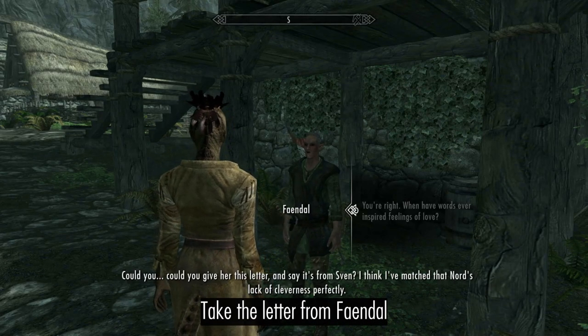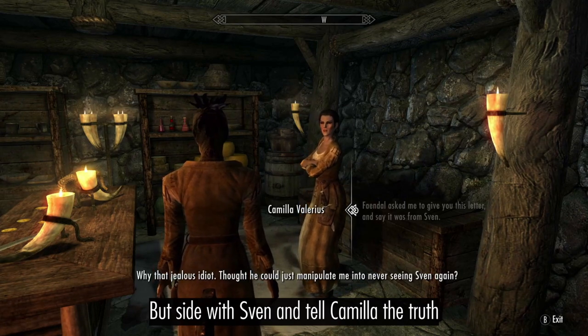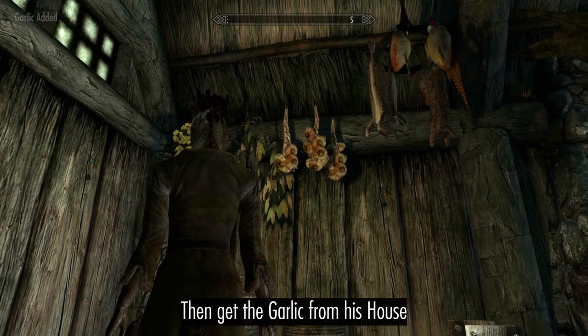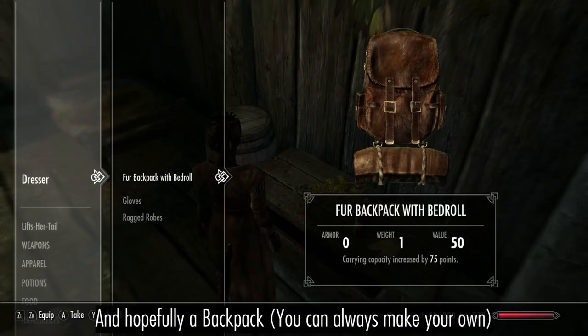Take the letter from Feindal, but side with Sven and tell Camilla the truth. Enlist Sven as your Protector, then get the Garlic from his house, and hopefully a backpack.